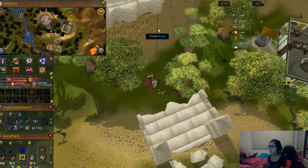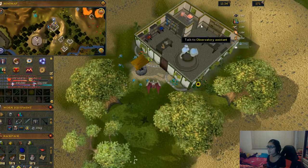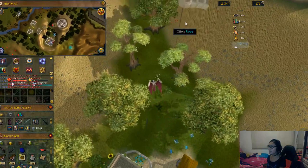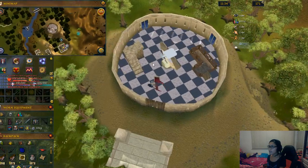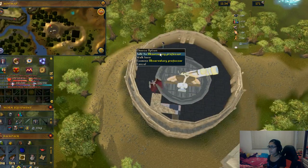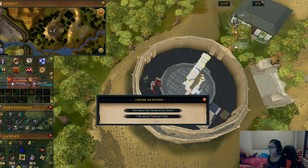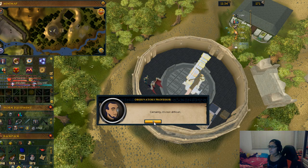If you haven't done the observatory quest, you can find the professor in the entrance area. If you've already done it, you need to climb the rope, then climb up the stairs, and talk to him regarding treasure trails. Click him and talk about treasure trails — he can remind you how to navigate and tell you where to find the sextant, the chart, and the watch.